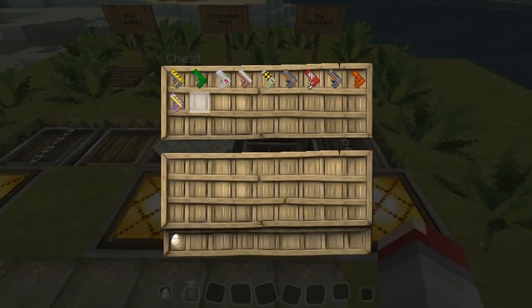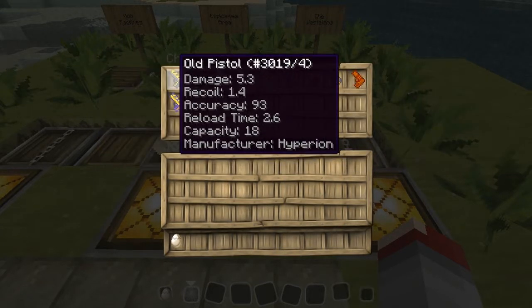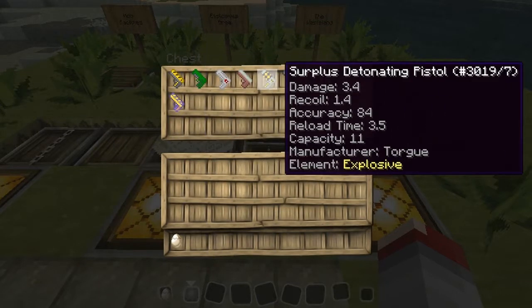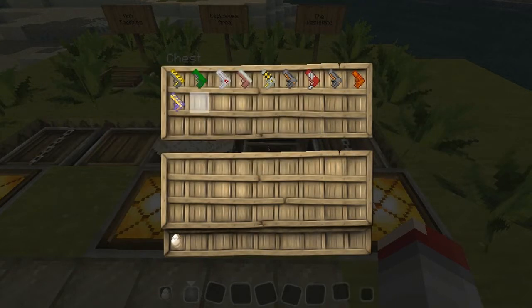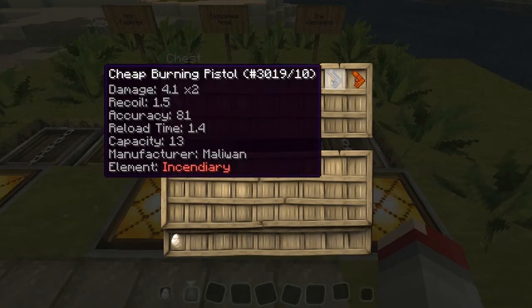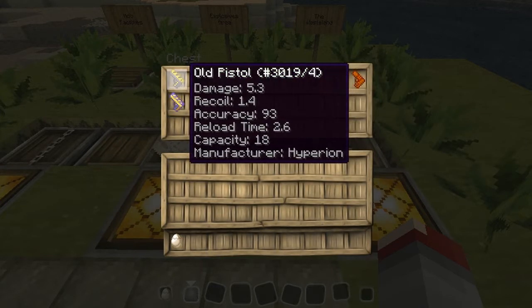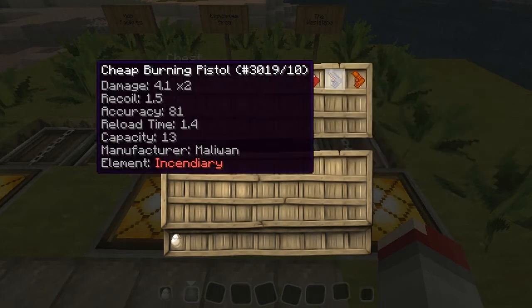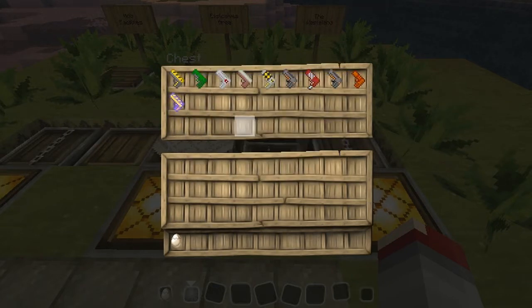The guns! Just like in Borderlands, they have the different manufacturers for the guns. As you can see, there's Hyperion, Dahl, Vladoff, Tediore, Torgue, Maliwan, and Bandit — all the original brands from Borderlands. Some of them have elements like incendiary effects or explosive effects. They also come in the same rarity tiers: white, green, blue, purple, and orange. I still haven't been able to find an orange pistol, but orange is special.